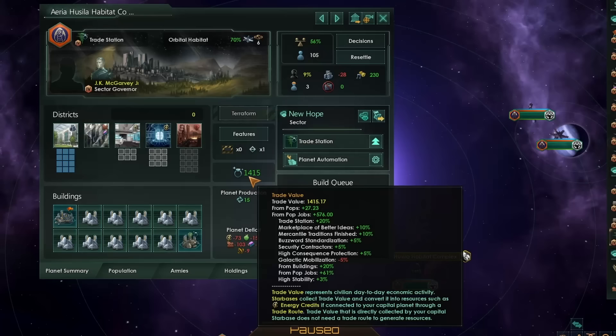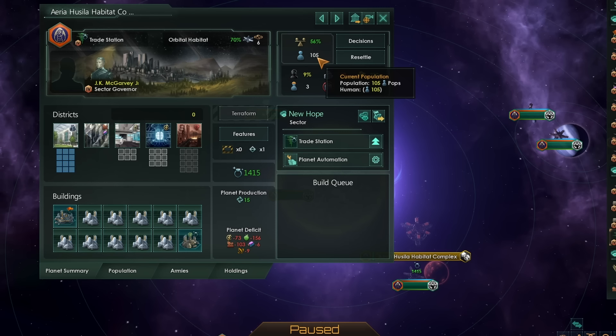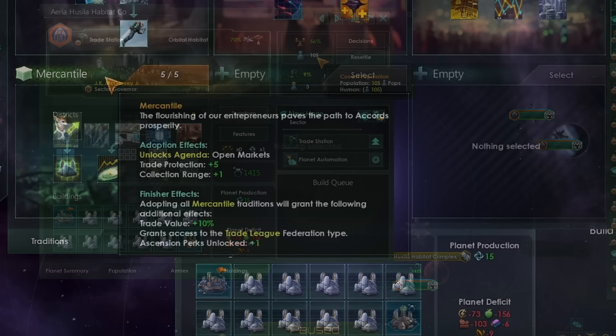However, it's taken me 105 pops to get 1,400 trade value. In terms of efficiency, I really wouldn't recommend using your habitats for trade unless you really, really want to. Just to note, I have of course taken the mercantile tradition here, so this does include that.